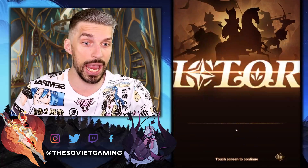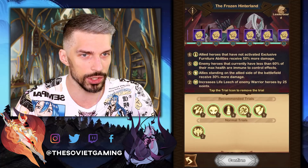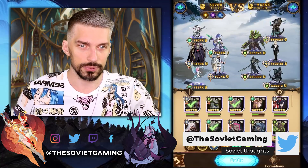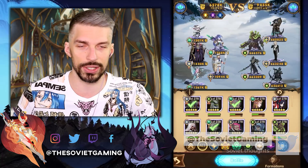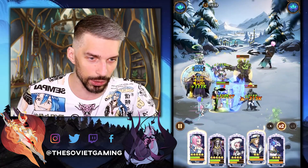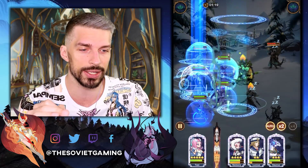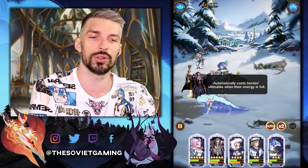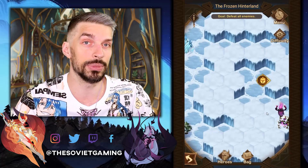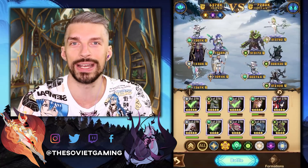Oh my god, that's going way more smoothly than expected. We are at that proper difficulty but doing it way better than before. Over here we have mostly Graveborns and one Lightbearer. We'll use the same team because Lucius handles the Graveborns well. I forgot to turn on auto again — god damn it, Soviet, how could you? But yeah, it doesn't stop us from winning because we are doing a fantastic job. I'm talking a little bit too fast, I'm sorry — I'm just a little bit too excited that all the fights are going so smoothly.